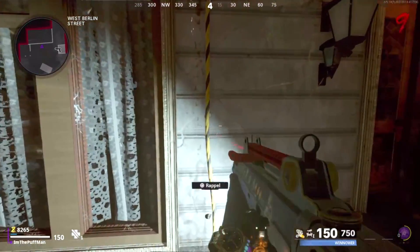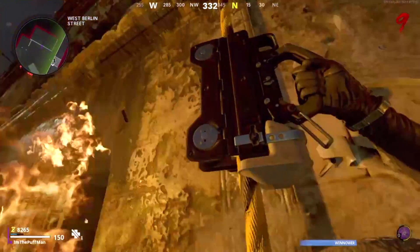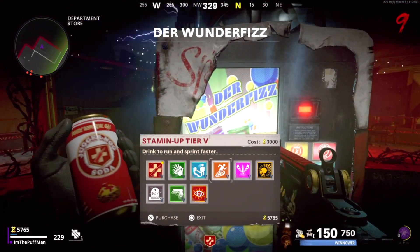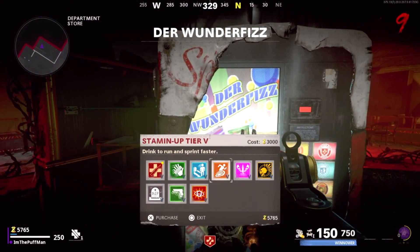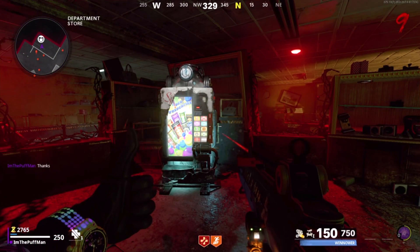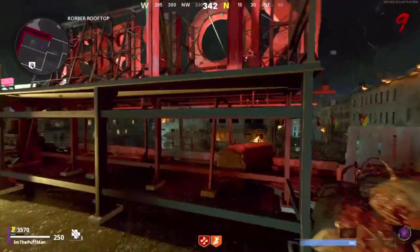Pack-a-Punch with shatter blast — you're definitely gonna want shatter blast. It's super OP. For perks, we're gonna be grabbing Juggernog and Stamin-Up. Stamin-Up for fall damage, because if we do fall we don't want to down ourselves, and Jug for the normal health cap — going from 150 to 250.